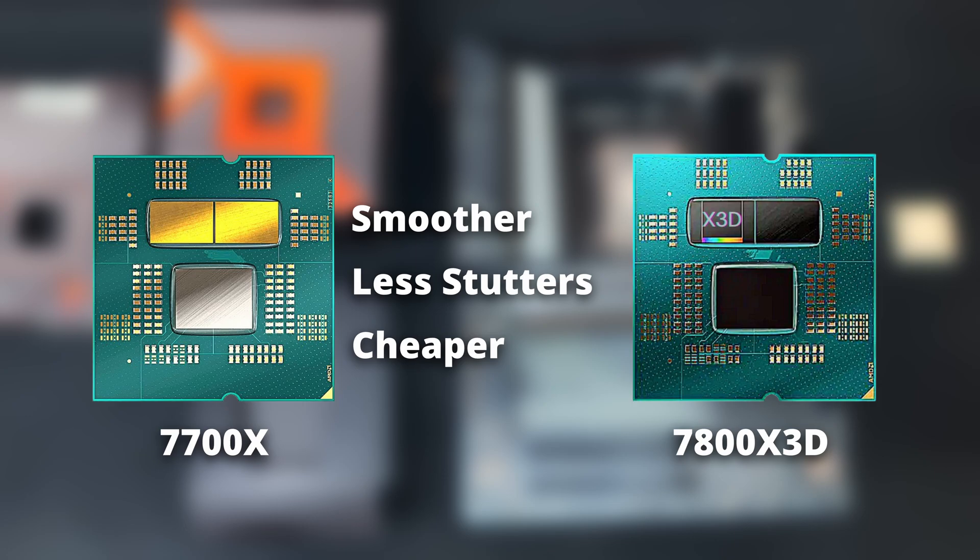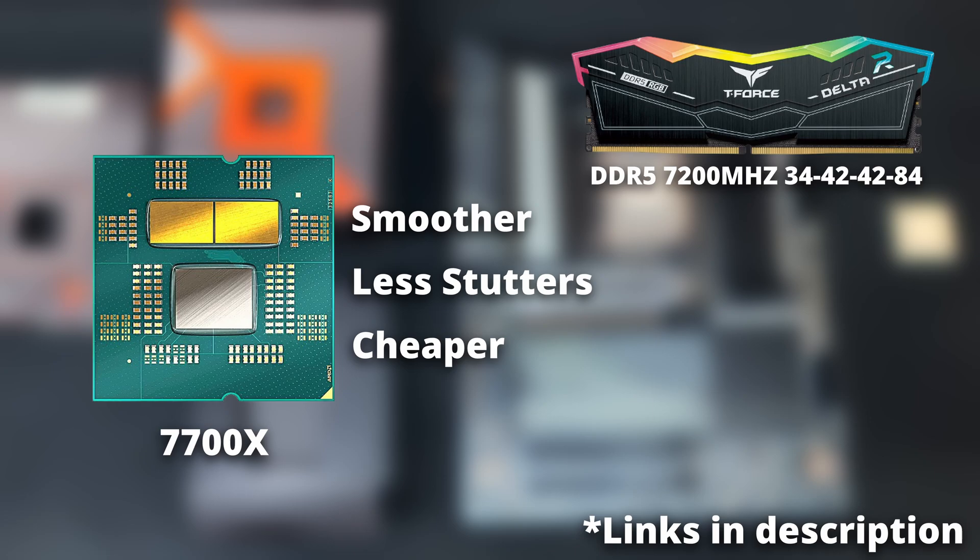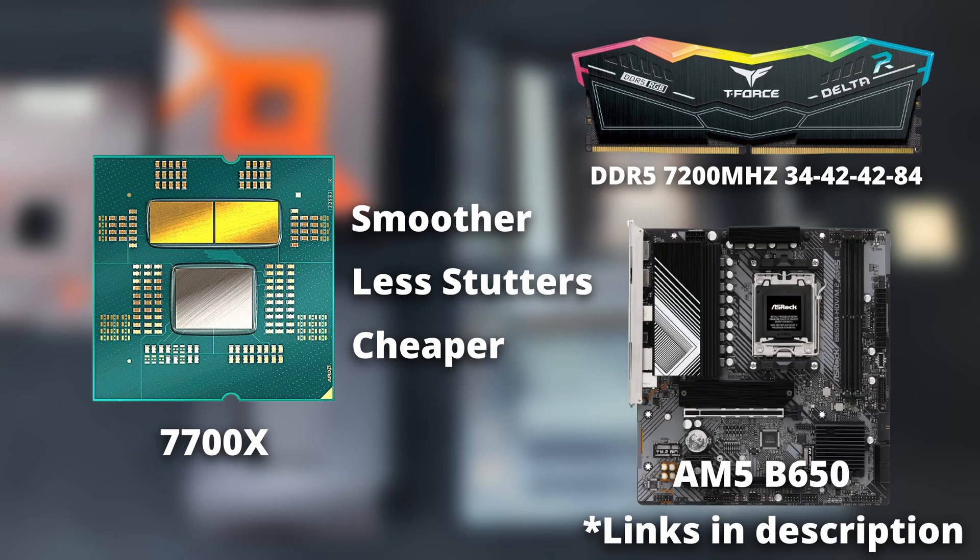Get the 7700X, pair it with Adata memory sticks, get an affordable B650 motherboard, and you will have the most perfect setup for Star Citizen. This setup is also future-proof for Zen 5 — if Zen 5 improves the memory controller and can clock higher memory frequencies at 6400MHz with one-to-one ratios, then this Adata kit will be able to meet any Zen 5 demands, even up to 8000MHz. You will not feel like you're missing out on any upgrade paths on the AM5 platform.